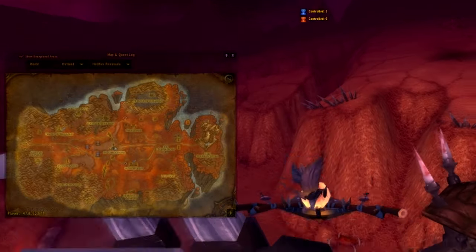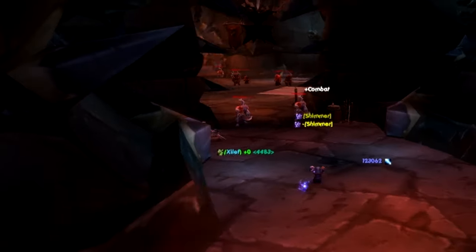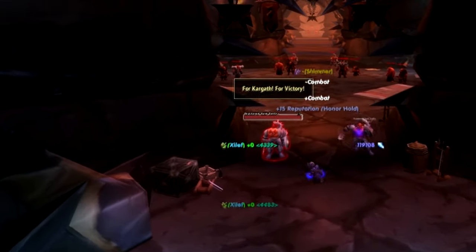The three dungeons located within Hellfire Citadel are Shattered Halls, Hellfire Ramparts, and the Blood Furnace. You can achieve Exalted by running Shattered Halls on normal 14 times.